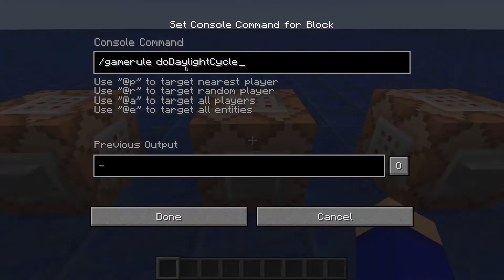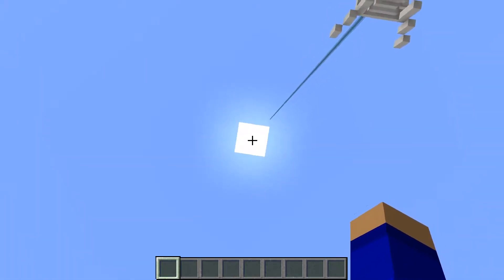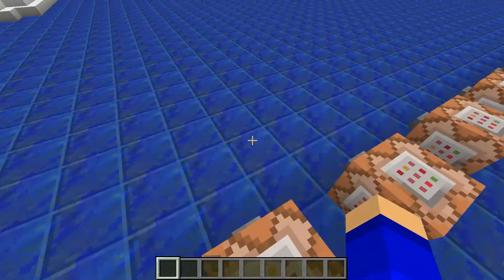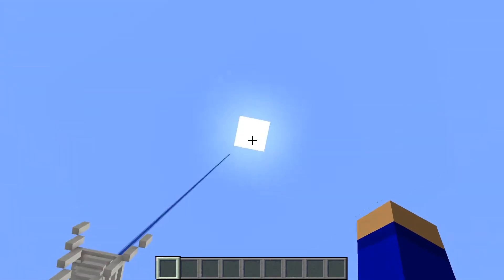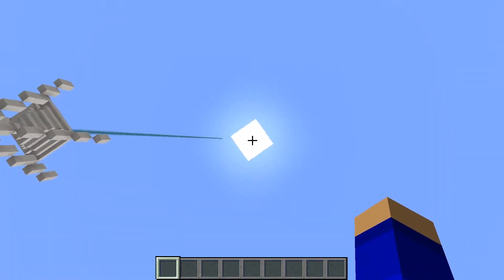Next one is doDaylightCycle. So if you turn it to false, the sun will keep its rotation and go all the way around. But if it's on true it'll move, and if it's on false it'll just stay there in one spot. And if you're wondering how to get it to that perfect height, it's /time set 6000 — that's how it gets right in the middle.